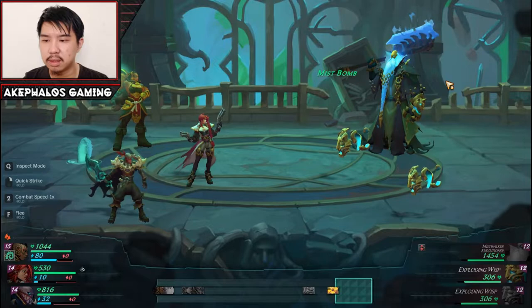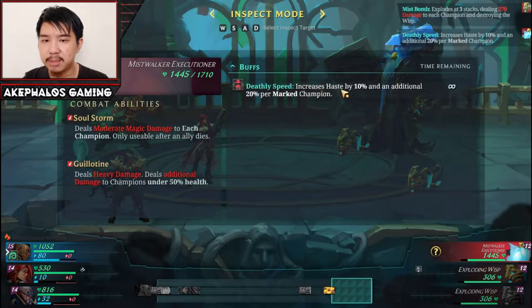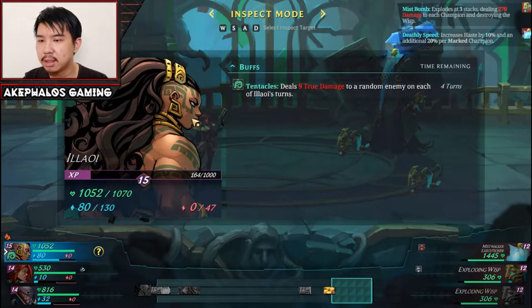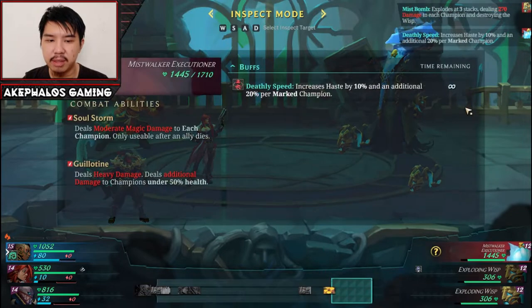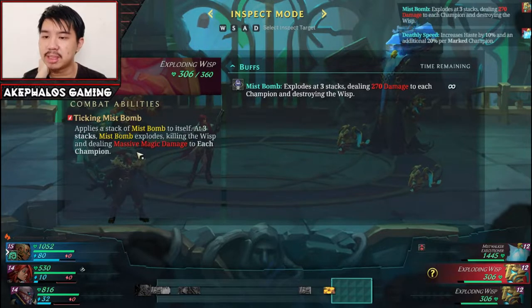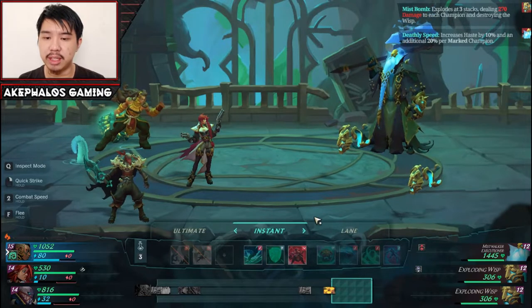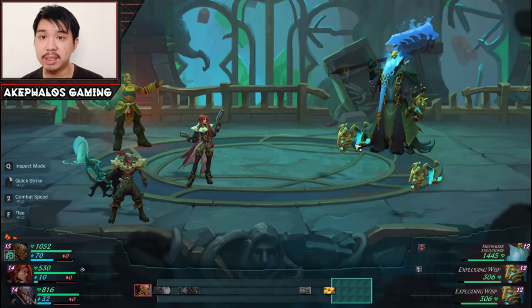Whoa. This is a scary composition — let me show you what I mean. Deathly Speed: increases haste by 10% and an additional 20% per marked champion. Guillotine: deals heavy damage, deals additional damage to champions at 50% health, and deals moderate damage to each champion — only usable after an ally dies. I saw a death mark or something, but I think we'll leave that. We have the Exploding Whist here, which could be very, very scary as well. Killing the Whist applies a stack of Mistbomb to itself — at three stacks, Mistbomb explodes, killing the Whist and dealing massive magic damage to each champion. This could be scary because it's going to help buff up the Executioner as well. I think what we'll do is taunt with Allawi so that we try to get her to take some damage.